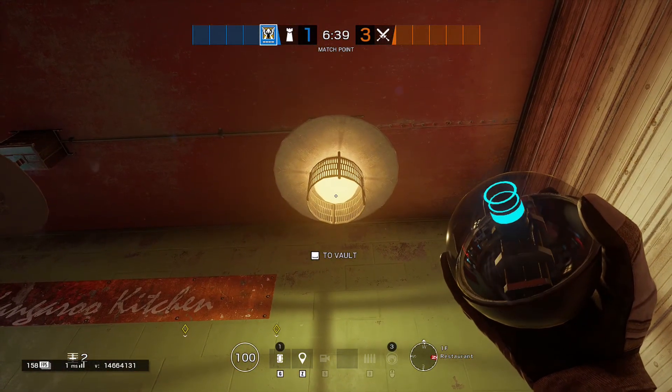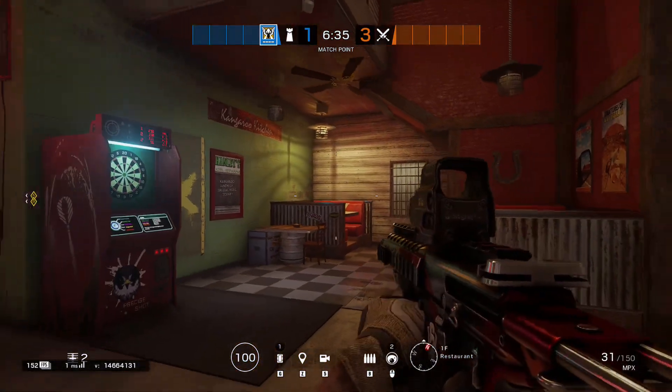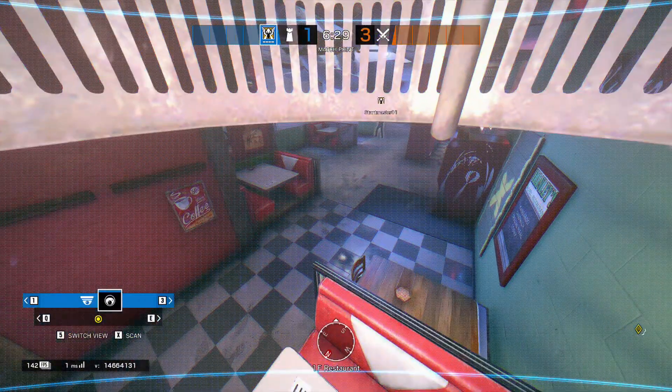Onto the restaurant area, you toss your camera up into the bottom of one of these lights. Because of the trim piece around the light, it kind of makes it impossible to see for an attacker. It lets you see most of the restaurant.